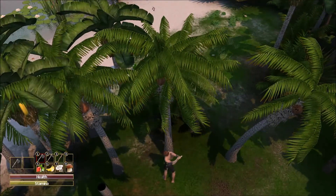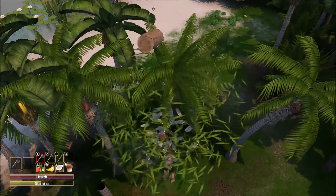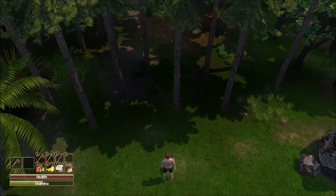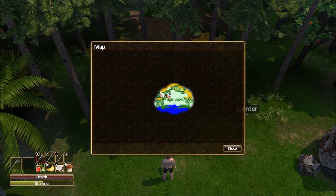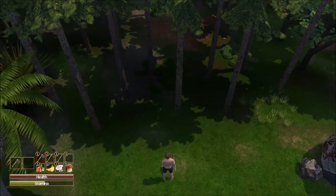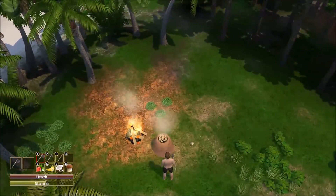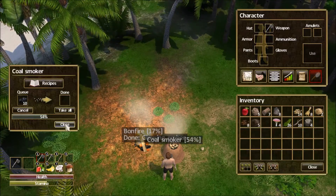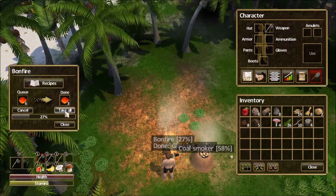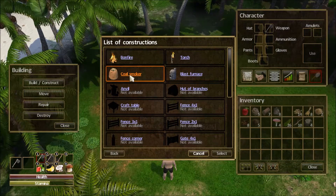I'm not going to chop in certain areas because they provide a barrier to sort of keep the bad guys away from us right now. If we look at our map, when we first spawned in and I was walking around, I saw some red dots over there, which would indicate that we have enemies in that area. Our coal smoker is busy working at 54%, and our bonfire is at 25% and already busy at work.